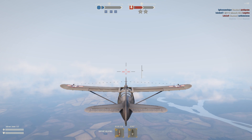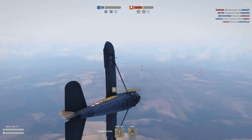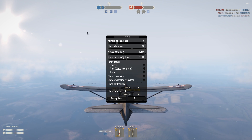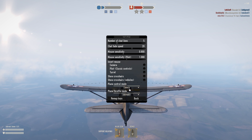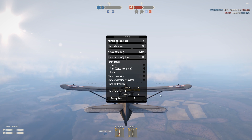When you first get tossed into the sky, you'll most likely be wondering how the controls work. If you hit Escape and go to input settings, you'll see there are two different modes: a throttle and a control. I'm going to go over the controls first and then the throttle second.